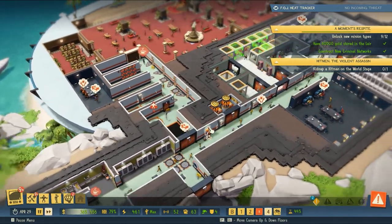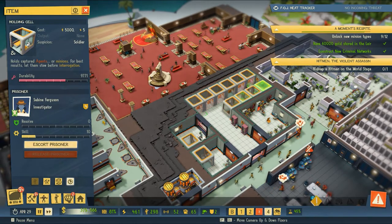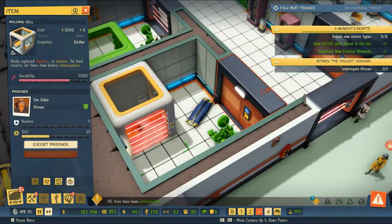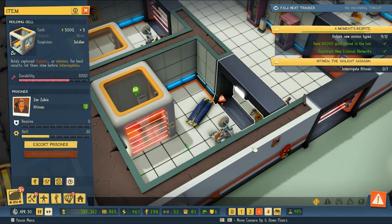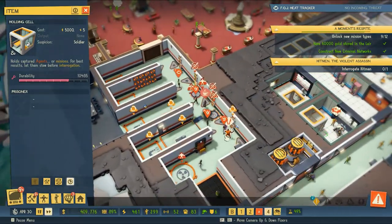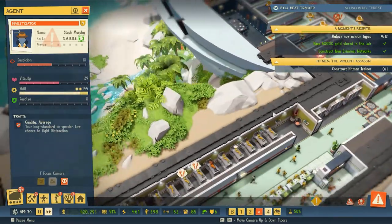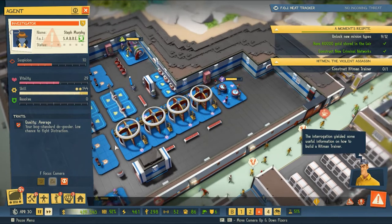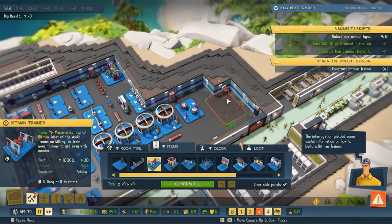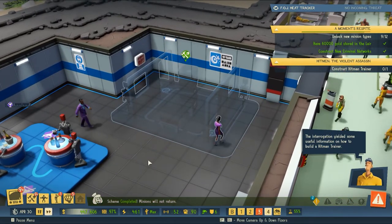Having a new branch of muscle is going to be really helpful because things are just going to get more challenging as time goes on. We've got our hitman ready to go, so we will interrogate him and see what secrets he has for us. I'm guessing we will need to create a training facility for whatever information is given to us. The interrogation yielded some information — let's go to our training area. We've got a hitman trainer. We'll put that at the front of the entrance there — this is our top priority, so everybody can see it when they walk in.